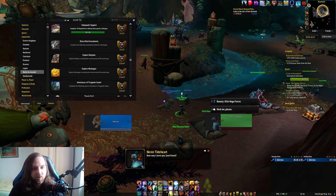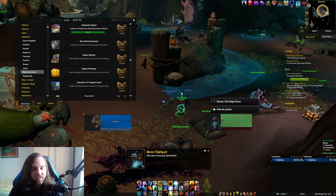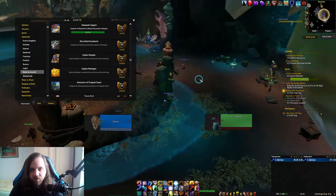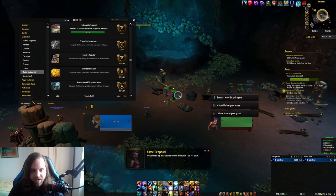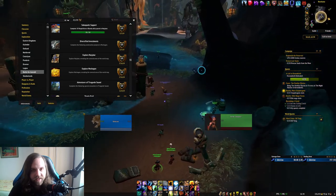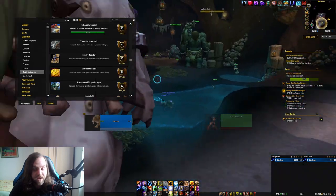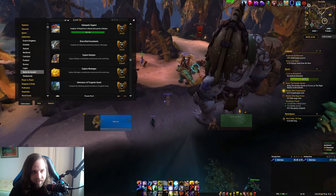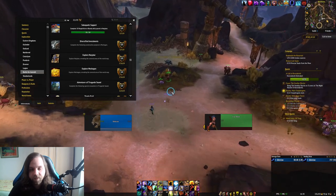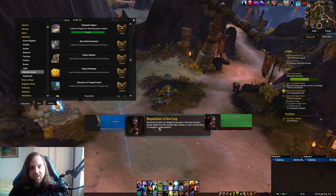Next is Subaquatic Support, where you need to complete 30 requisition or bounty daily quests in Nazjatar. Every day you will have three of these quests available, so this achievement is completed in 10 days. You will easily recognize these quests because they're named 'Requisition: something' or 'Bounty: something.' If you focus on doing them every day, you will have this achievement in 10 days.